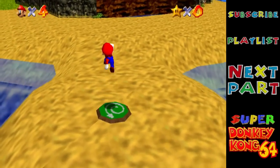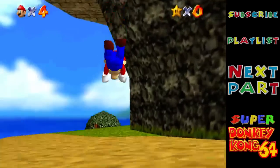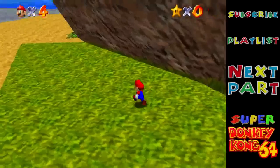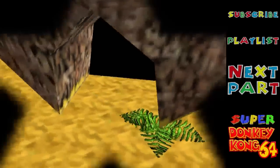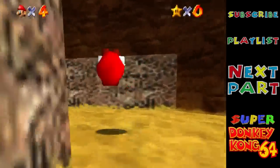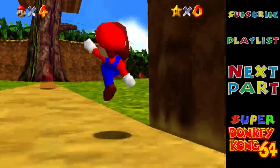I'm pressing A on this — it doesn't work because I haven't bought the upgrade. So if the zero star counter wasn't enough of a hint, yeah this is a fresh file. That's Japes in there. But before we do that, I'm going to head inside DK's area to show this. This is completely useless but it's kind of interesting to show off — I do want to show off much of this game because I do like it a lot.